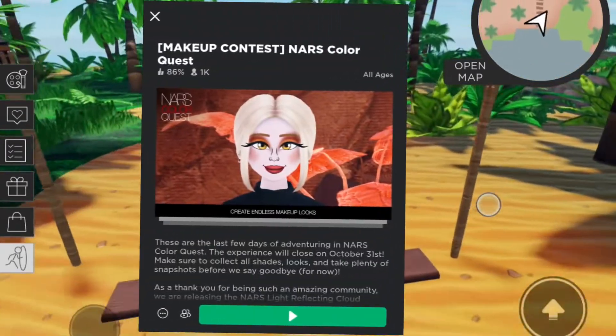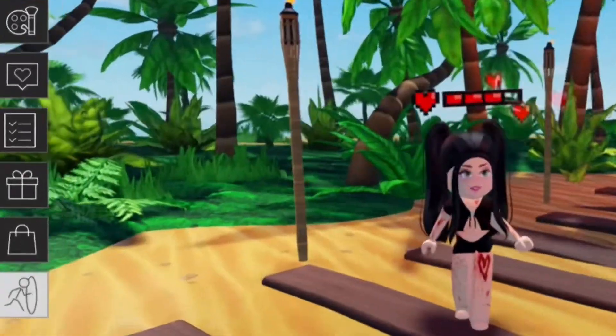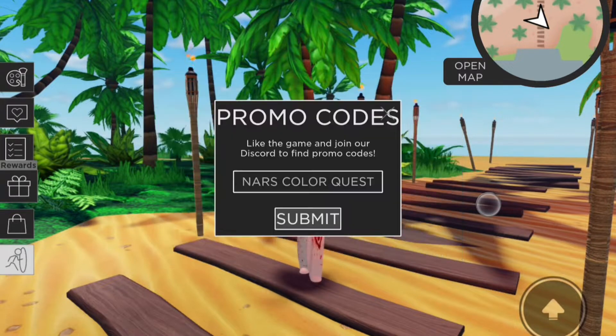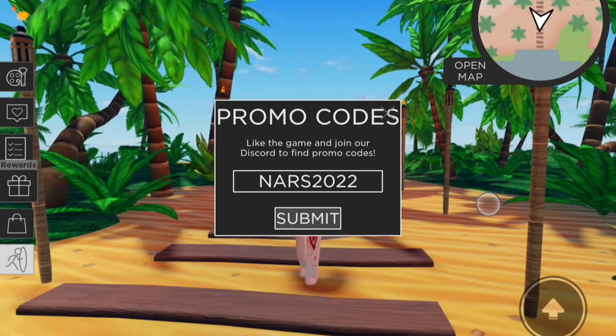The game I'm talking about is NAS Color Quest. Once you're in the game, click the gift icon and then click promo code. Once you're there, type 'nas2022', then click redeem — and we got the badge!